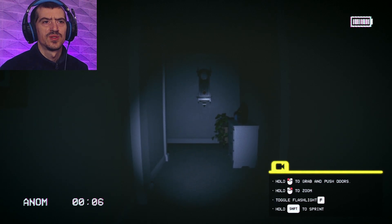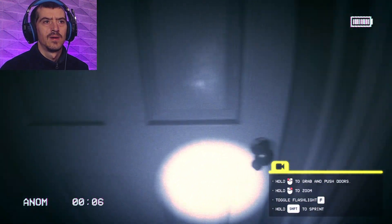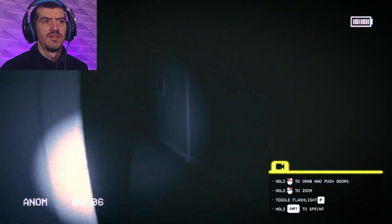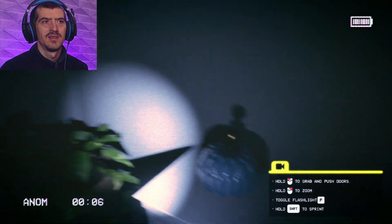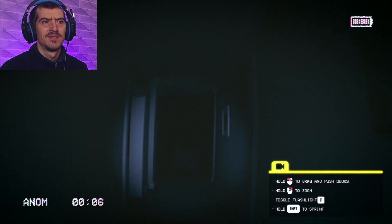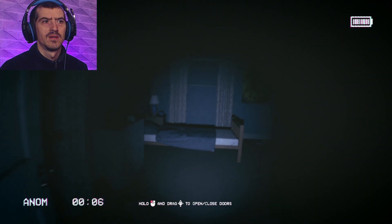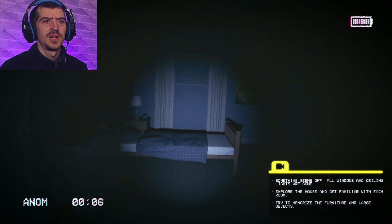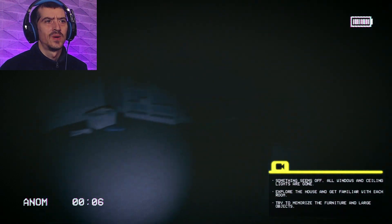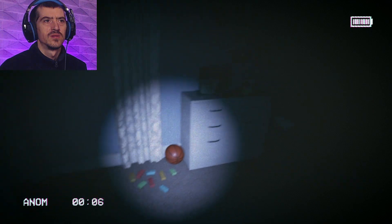I've got the left mouse button to grab and push doors. Hold that to zoom. Toggle the flashlight and shift to sprint. Oh, I can't open that door. It's very nice looking, very clean. It feels nice as well, and it's very spooky. I'm being told to explore the house and get familiar with each room — try to memorise the furniture and large objects. There's a lot to memorise.